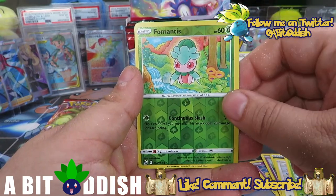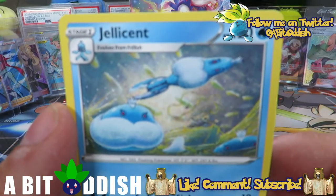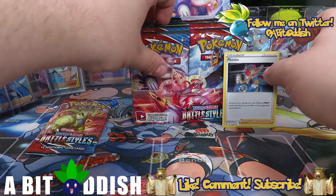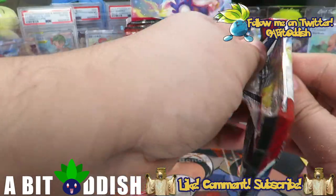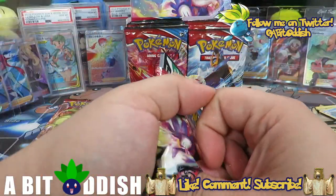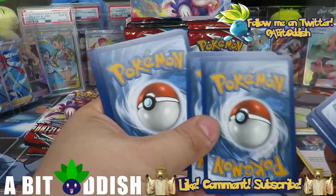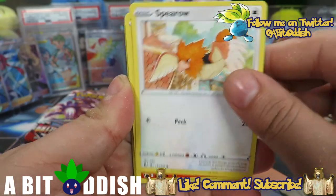We got Galarian Slowpoke, Indeedee, a baby — okay we put that one to the side — Carnivine, Pho Mantis, and then a Jellicent which has very interesting artwork. This set introduces — at least in English — Rapid Strike and Single Strike Pokémon. Single Strike is based off of Urshifu Single Strike form, the Dark and Fighting type. We've indeed felt some glossy gloss in our second pack of the box.